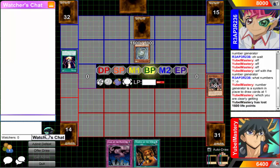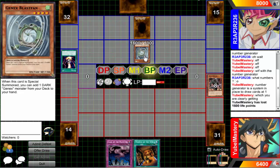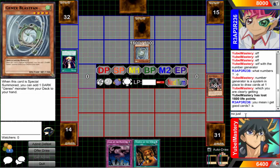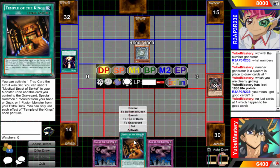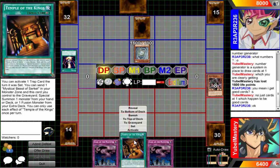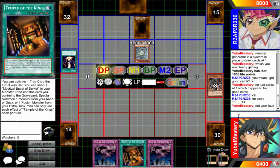Pot revealed Bottomless Trap Hole, Solemn Warning, Raigeki - he grabs Solemn Warning, shuffles his deck, and then draws Raigeki again the very next turn. Like, what the heck! This is actually getting really dumb. That's actually shocking. Not your fault - stupid DM, stupid number generator. Because if he Solemn Warnings it, was it technically activated? That's the question.